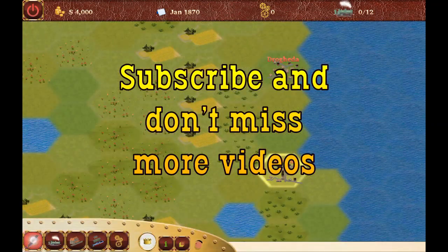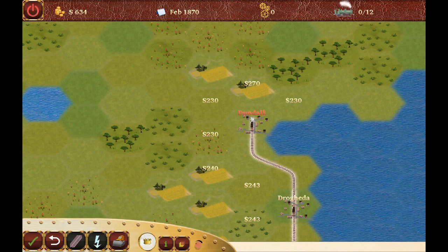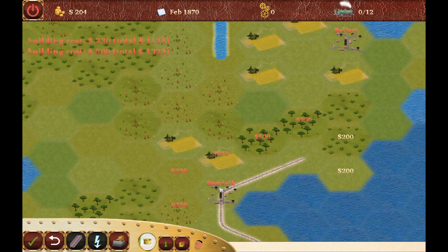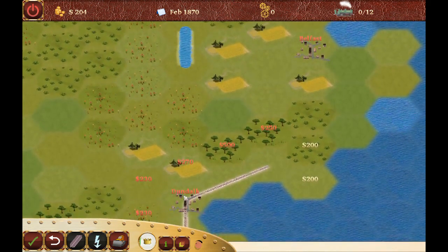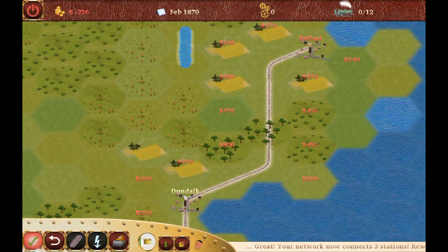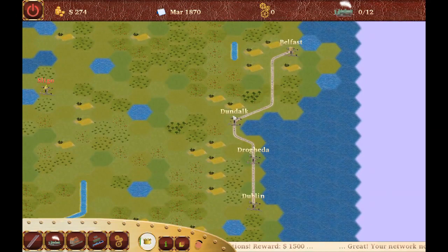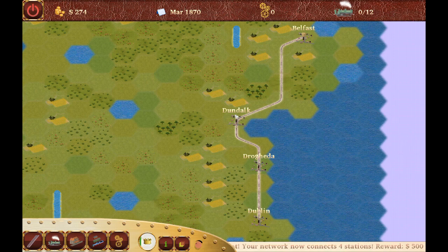We build a station, start building tracks, build another station in Drogheda, then another station in Dundalk. The money is not sufficient to reach Belfast yet, but if you finish building now you will get your payback — your reward to continue — which is just enough to continue to Belfast. That's a small trick, and it's a pretty good start for the 10-minute mission.